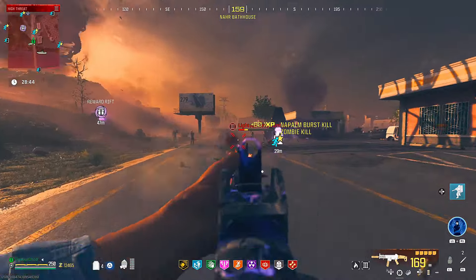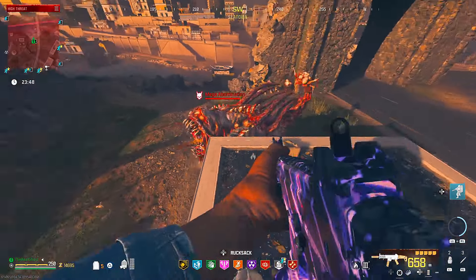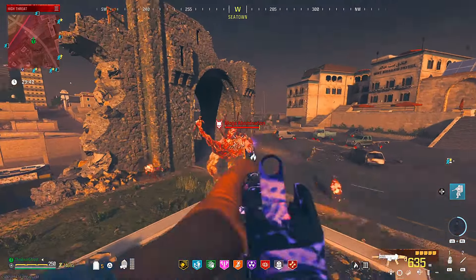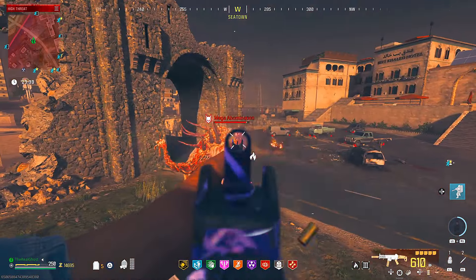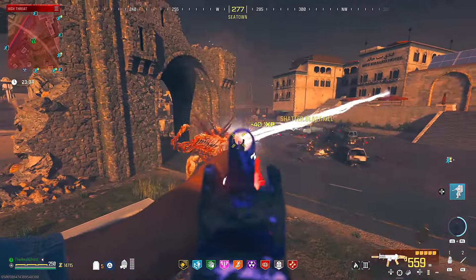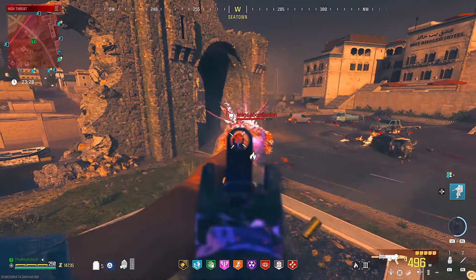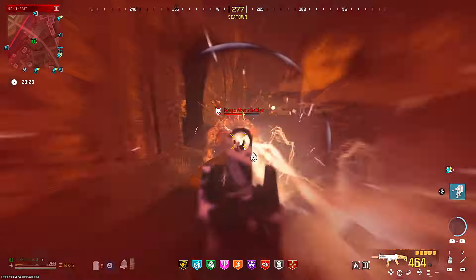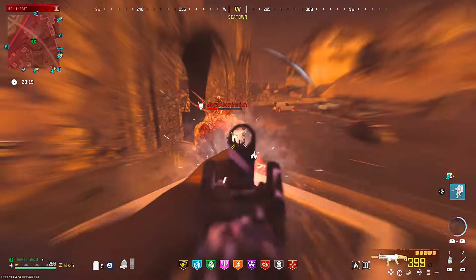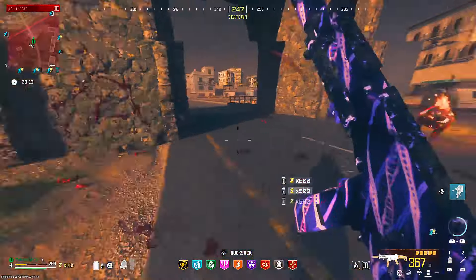The next thing I wanted to do was test this on a regular mega abomination — one that's not an HVT. These have a little bit less health so if this thing handled the HVT pretty well, it's just going to melt through these. It did take a minute to get this guy to shoot his beams at us, and when he finally did he shot them the wrong way. But once he turned around, we melted through him incredibly fast. Remember, if you want to kill mega abominations quicker, having napalm burst ammo is going to help a lot. We had absolutely no problem clearing up all the leftover zombies, hellhounds, and everything else after.